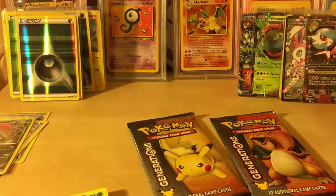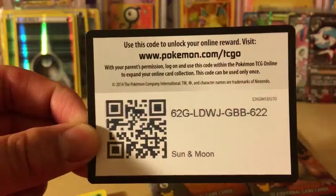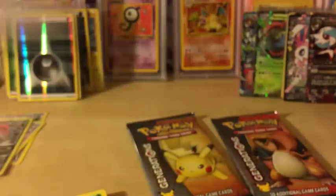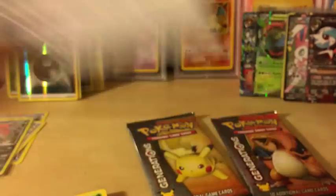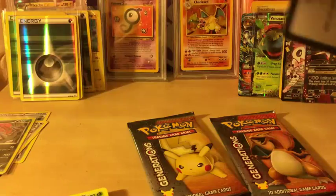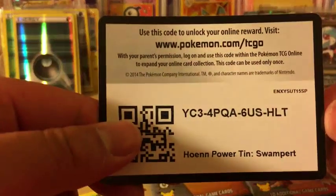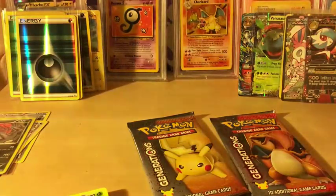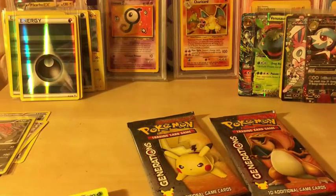I'm going to give out some more codes. Here's a Sun and Moon code, Evolutions code, Kyogre tin, Swampert tin, Evolutions, Swampert tin, and Swampert. We're going to open up the last two packs and give out a few more codes before I end this video. We have another stack of codes to give away - if you guys are watching this, you have a really good chance of getting more codes.